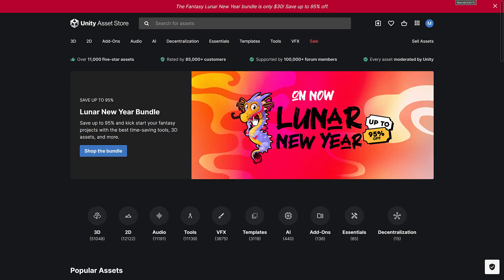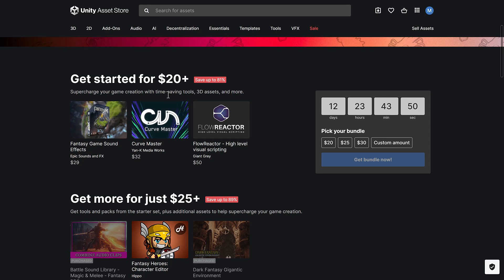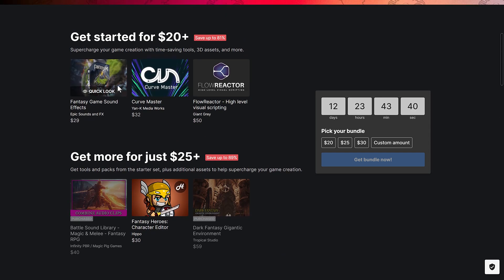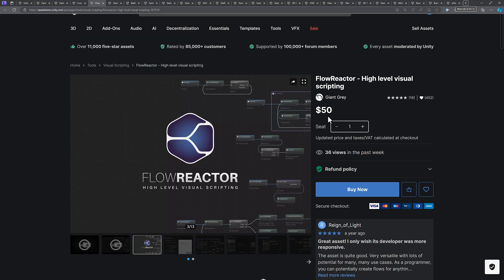And that's it — that is this year's Lunar New Year Bundle. You can save up to 95% off if you buy the top tier. I don't think anybody is going to buy just the $20 or $25 tier — if you're willing to spend $20 but not $30, you're leaving a whole lot more stuff on the table. Unless you specifically only wanted one item, like Flow Reactor at $50 normally — you'd get it for $20 and save $30. Let me know what you think of this bundle. If you want to export out to another game engine, the options are all available down below. Talk to you all later. Goodbye.